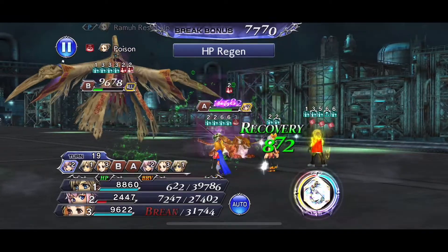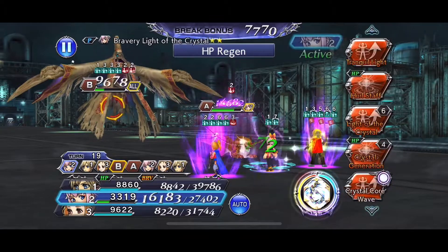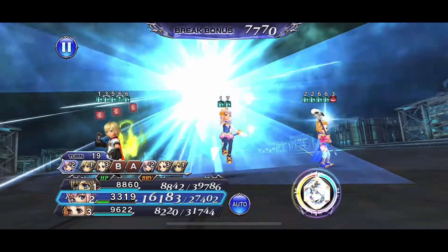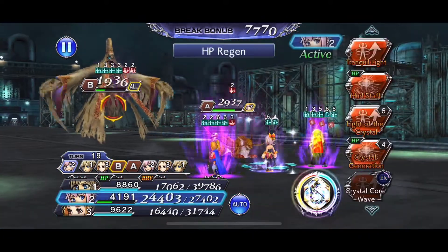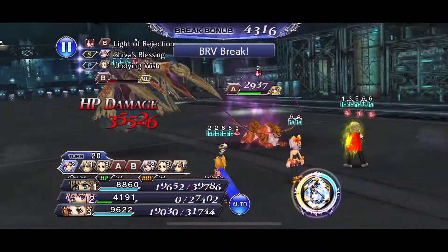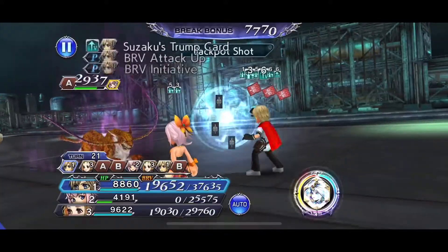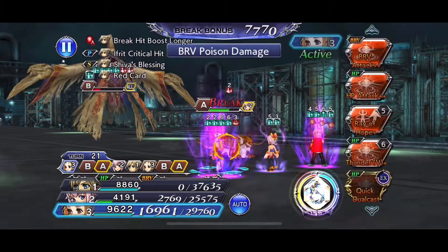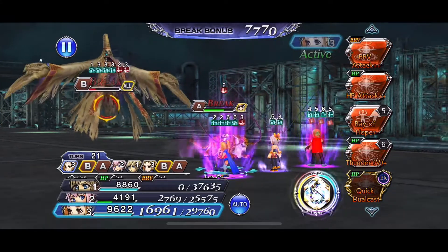I've already tried this fight a couple times with different party compositions — not saying my units aren't good, but we just came up short. Shalada had to be used here because I wanted to make sure, with all the breaks we're taking, that we had extra damage. Tier 3 is going to be really useful for that fight. I brought Shalada just to do the extra damage and she's actually pretty good so far.